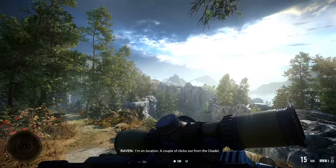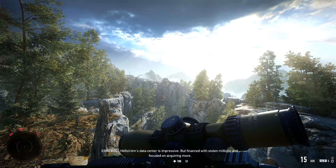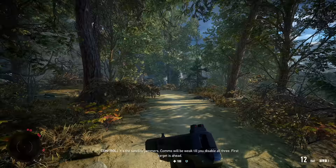This is Raven. Received. Send sitrep. I'm on location, a couple of clicks out from the citadel. Hellstrom's data centre is impressive, but financed with stolen millions and focused on acquiring more. Your last message was unclear — transmission is poor. It's the satellite jammers. Comms will be weak till you disable all three. First target is ahead. Roger.